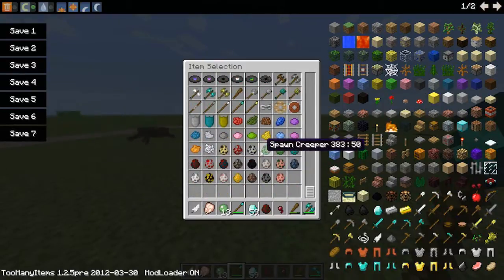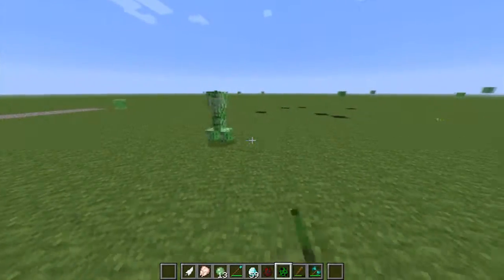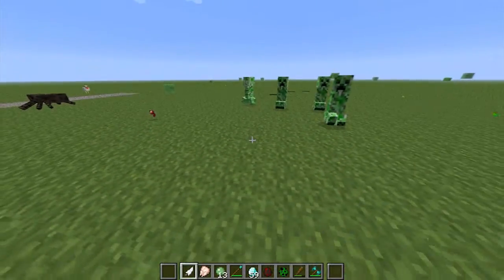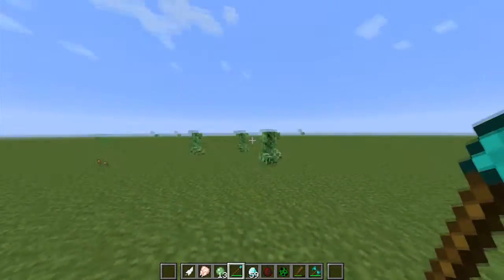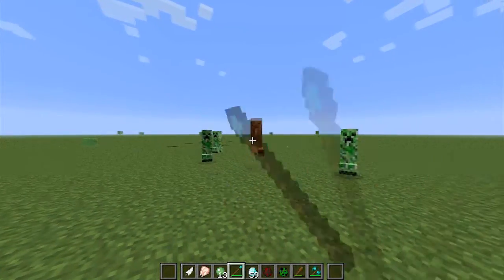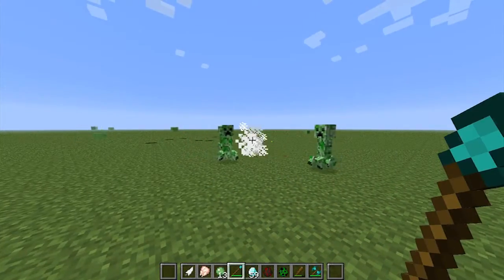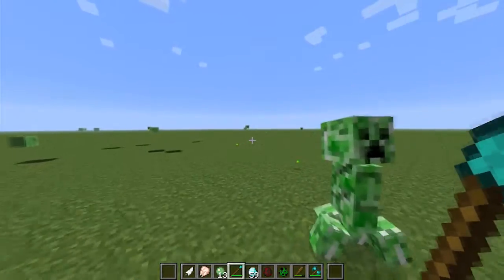Let me get some creeper eggs. So if I put some creepers down, and I go back here — see, look how far you can hit. There's no chance of them getting next to you unless you stop and just let them come close. It takes about five hits to kill with a diamond one.